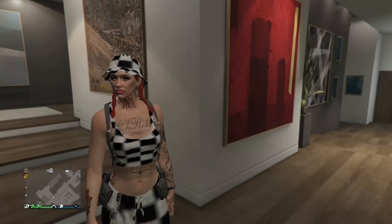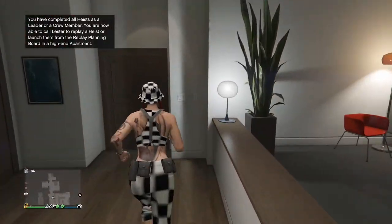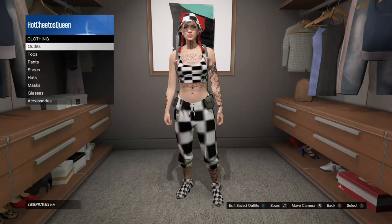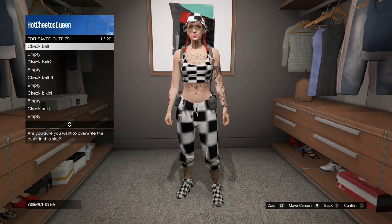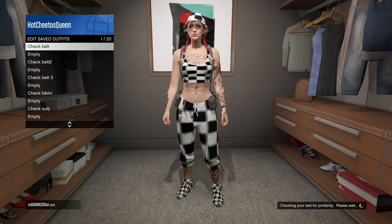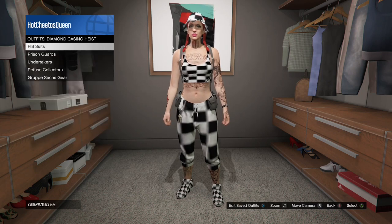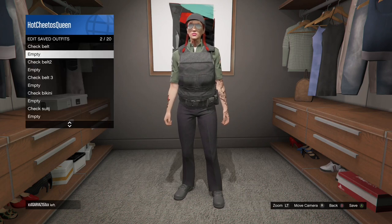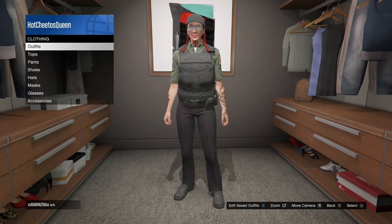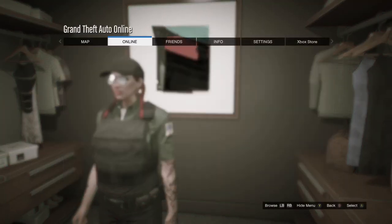Now that I'm in my apartment, I'm gonna take my earpiece off and go save this outfit. Now that I've saved this outfit, I'm gonna go back to diamond casino heist group gear and pick this outfit so I can merge the group belt. I'm gonna save this outfit in slot number two.